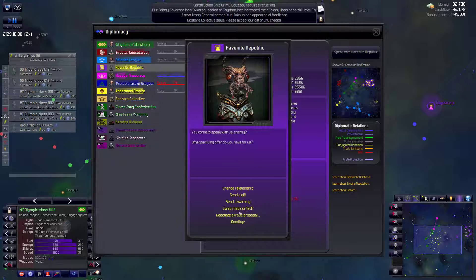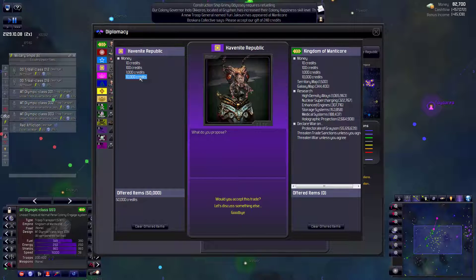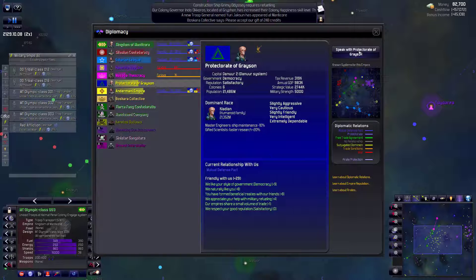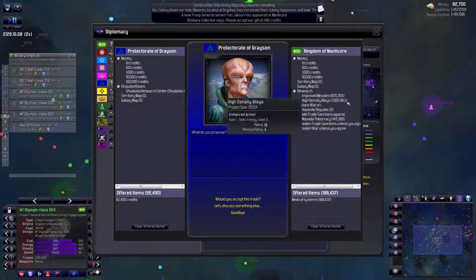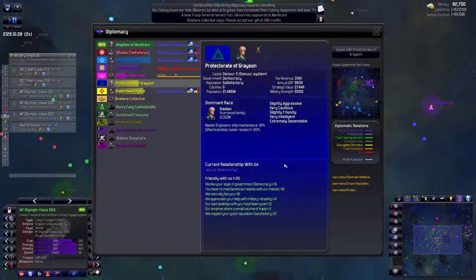Let's see if the Havenites are willing to pay for anything. They only have 60,000 - there's nothing we're going to sell them for that. 60,000 to an enemy - I just can't bring myself to do it. I don't think the Graysons have any money - they're in a losing war right now. Actually we could buy the Shudasta Research Center from them. With 92,000 though, I would be totally willing to sell them medical systems because this is an ally. We accept - very good, so we take all their money and we're up to 175.